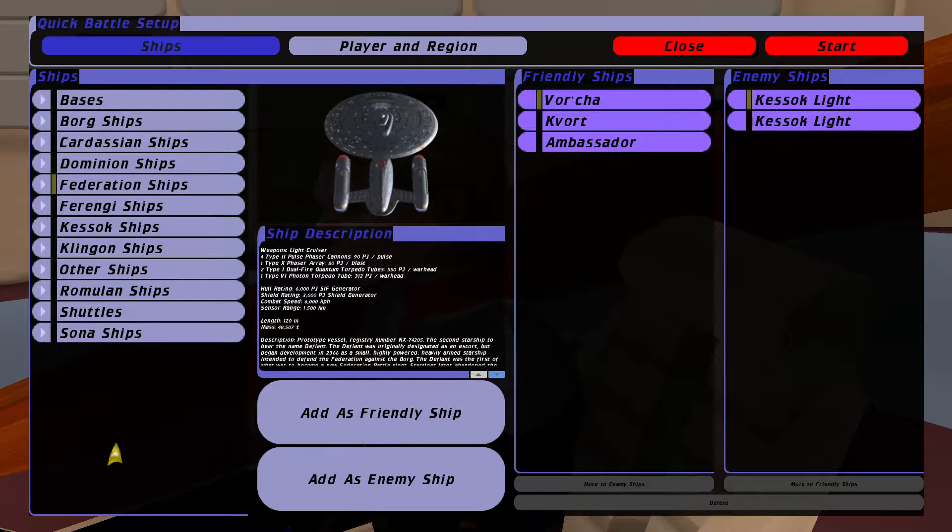Now, this little cheeky battle here: we've got two Klingon vessels, we've got the Vortra and a Kvort, and we've also got a Federation vessel involved as well, the Ambassador Class.